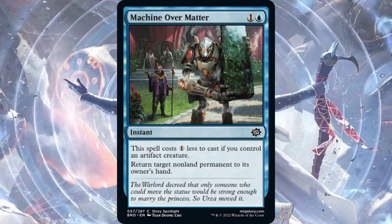Machine Over Matter — one blue, one generic for an instant. This spell costs one less if you control an artifact creature. Return target non-land permanent to its owner's hand. This could see play in a blue artifact deck — bouncing a non-land permanent for just one blue mana is actually very potent. You're talking big artifacts, enchantments like Hallowed Haunting, or planeswalkers. They'll get to activate the planeswalker once, but returning it and making them recast — yeah, this is a good card.